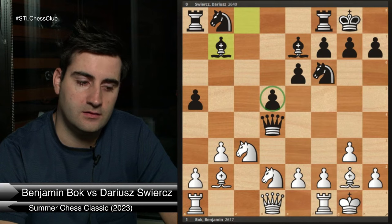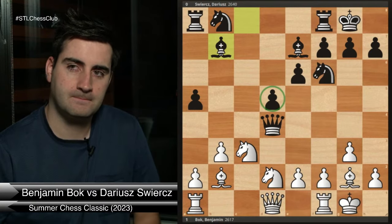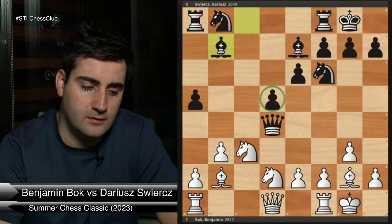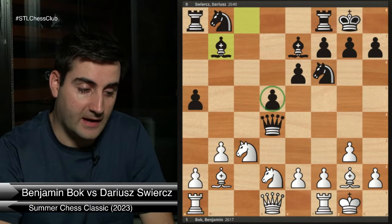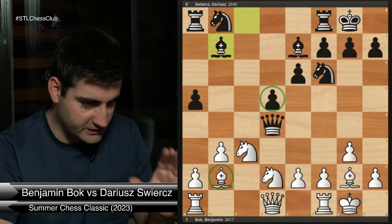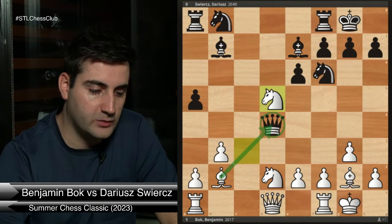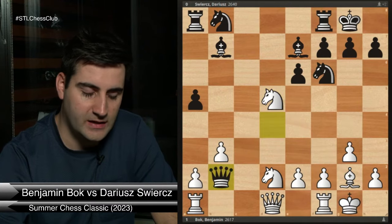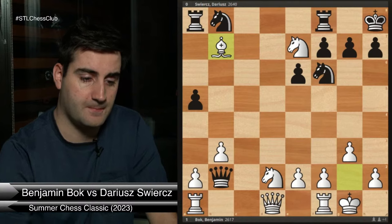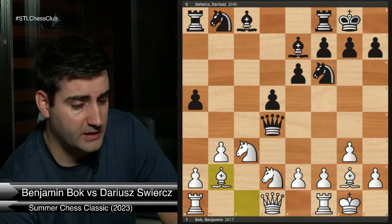Let's calculate: knight takes d5, queen takes d5 — what does white do? We've also got this bishop on g2. We can take the queen — excellent! It's very easy to get tunnel vision on the knight on c3 and bishop b2, but we have to look at the full board. Knight takes d5 is just crushing: we attack the queen, and the queen cannot take as we take the queen. If the queen takes here, at the very least we take on the other square with check, the king has to move, and then we win a piece. Darius realized he had to move the queen.